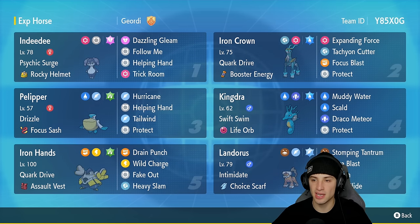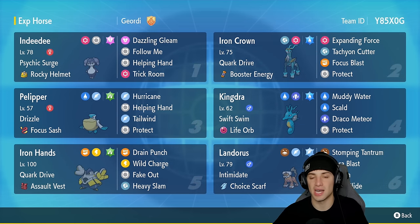In our second slot is the brand new Pokémon Iron Crown with Quark Drive and Booster Energy as its item. It's Steel and Psychic type with the Water Tera type, and the moveset consists of Expanding Force, the brand new move Tachyon Cutter, Focus Blast, and Protect. In our third slot is our rain setter, Pelipper, with Drizzle and the Focus Sash as its item, running Hurricane, Helping Hand, Tailwind, and Protect.